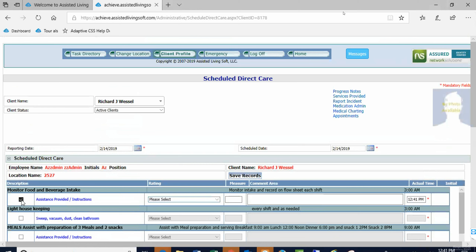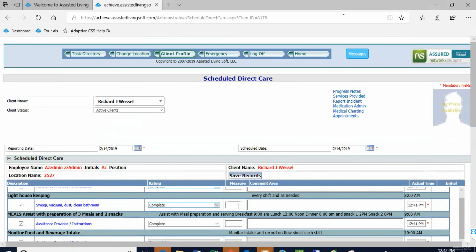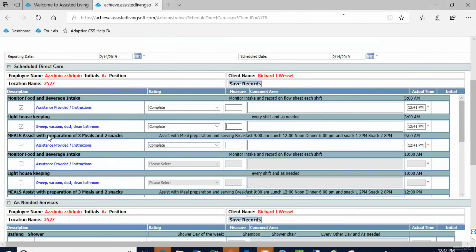To chart it's very simple: complete, complete, complete, complete. The measure area is if you want to measure the number of prompts, record number of calories, or number of ounces — it's a free-text box, you can enter anything you want, and you can make it required if you wish. When they save it, we're going to see their initials, and there will be a report with their full name.